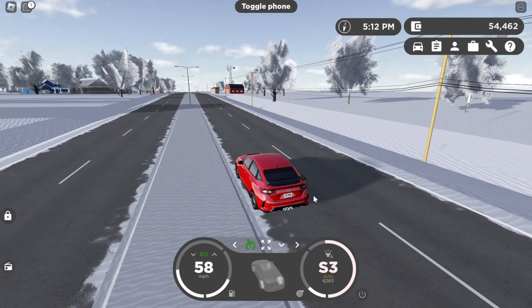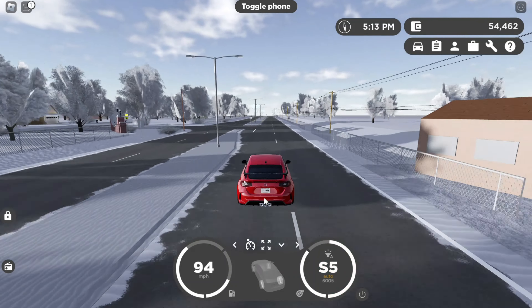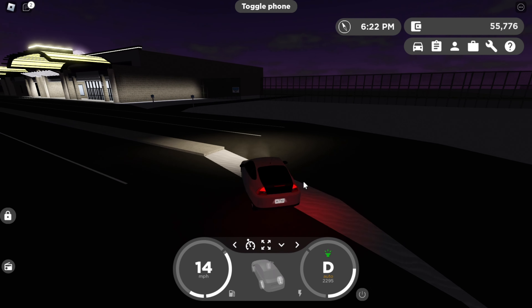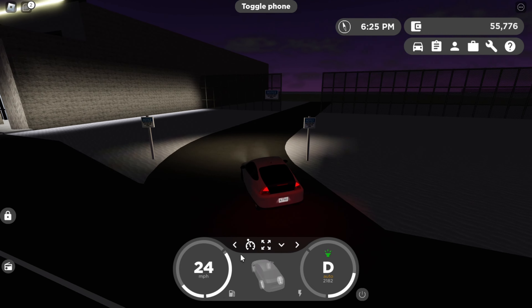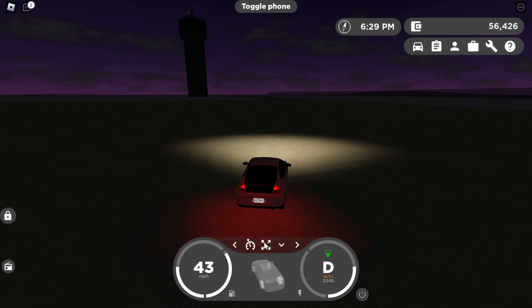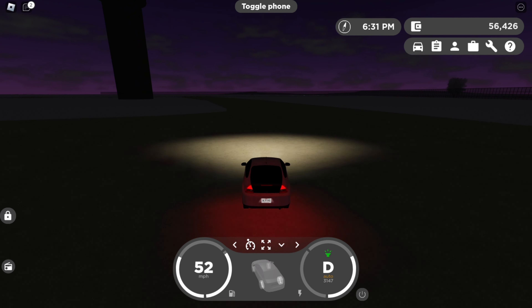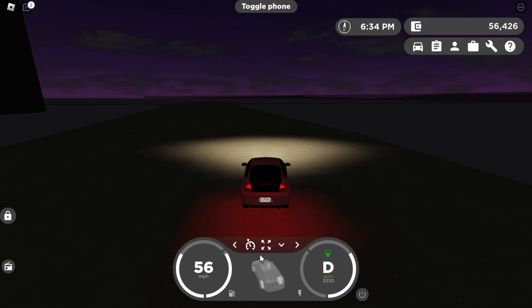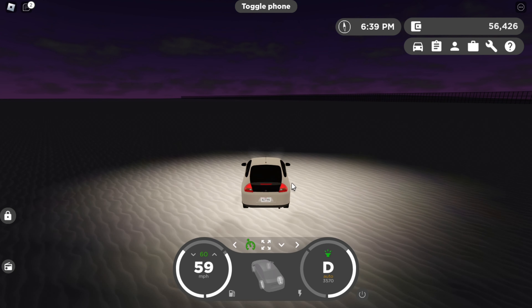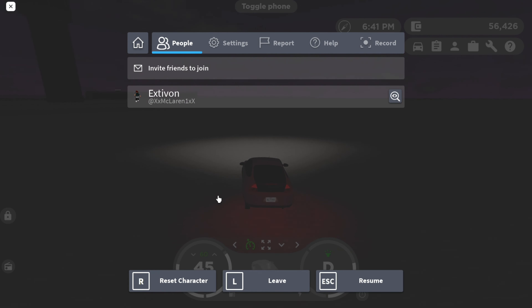My next trick is at the airport. You want to get a really fuel-efficient car — the Rivian van works best for this. This works best on controller; I'm on keyboard so it doesn't work as well. Basically you want to use an auto clicker. If you go 60 miles per hour on this trick it doesn't work. What you want to do is turn your car and then click ESC — now it's basically just driving in circles. With an auto clicker set to every three minutes, on keyboard it does slow down, but on controller you can actually keep it going at 60.